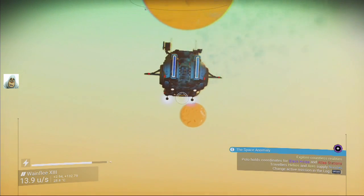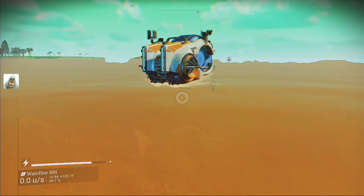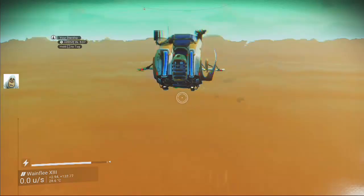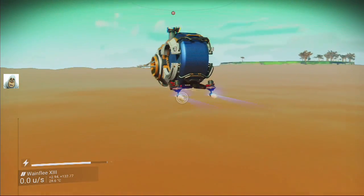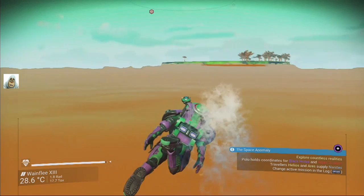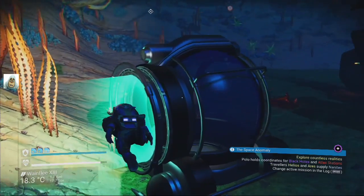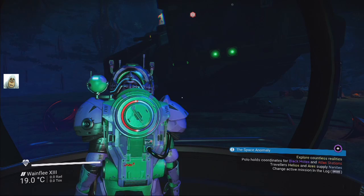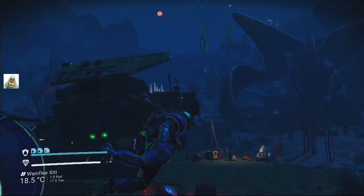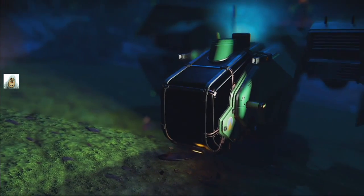We can see the planets through the water - amazing. Right, there's ground. My ship is over there - wait, that can't be my ship. Oh, still here. Here's my starship. We've got a bit of ground - let's get in. I had to call two other ships down to empty the one I wanted to get rid of.